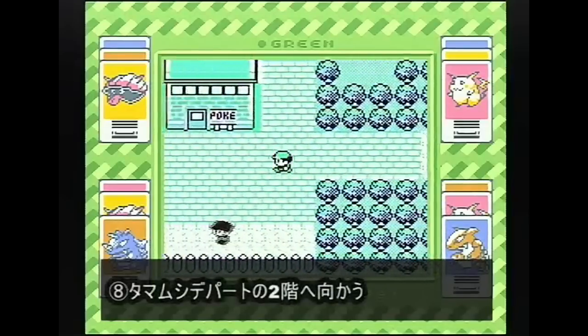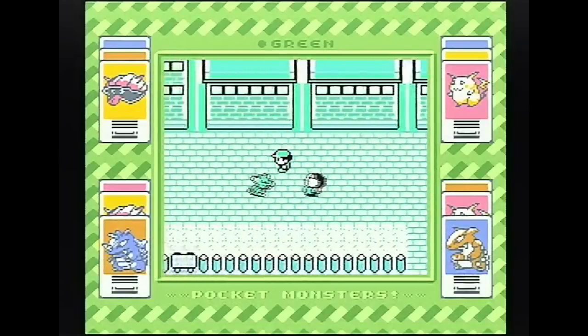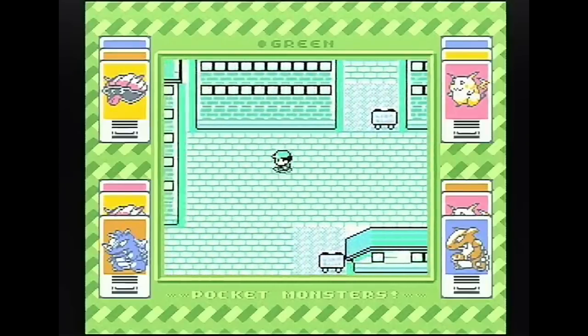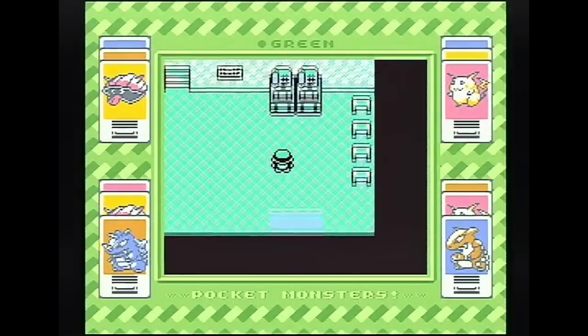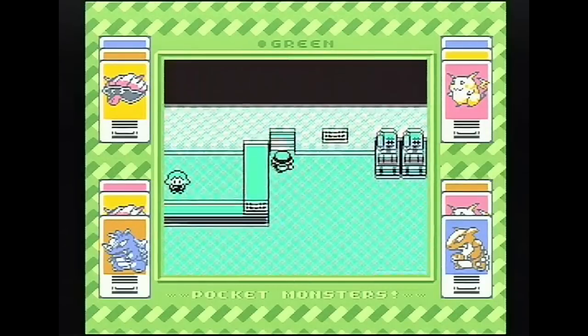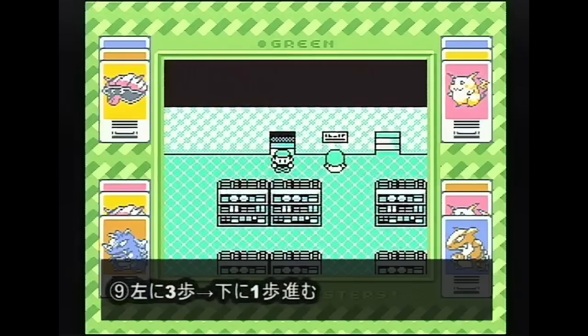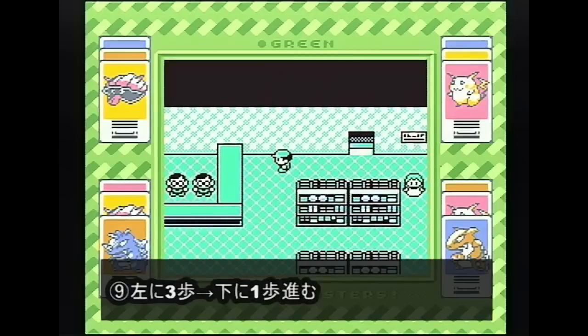こちらでセレクトボタンを2秒ほど押しましたら、また戦闘に入ります。先ほどのマスターボールや不思議な飴を出した時の裏技と同様で、戦闘に入っても戦わないでポケモンを選びます。2番目の水ポケモンのところでAボタンを押して、同様に逃げます。逃げましたらそのままタマムシデパートの方へ向かいたいと思います。